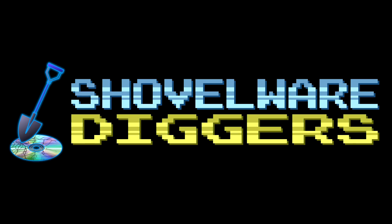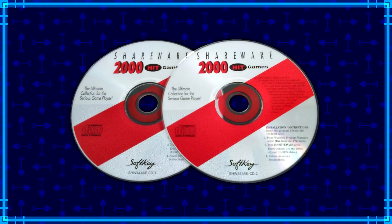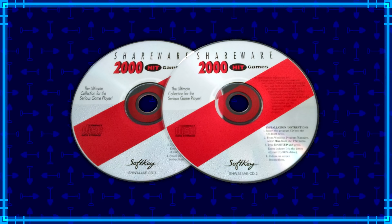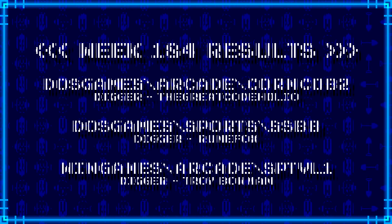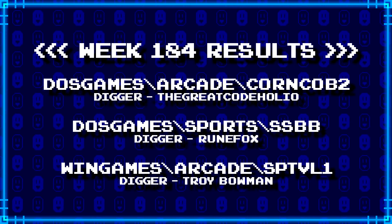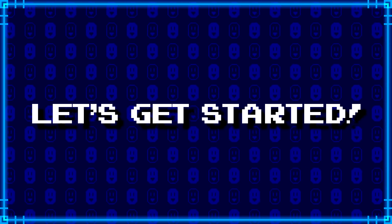Welcome to Shovelware Diggers. Our dig team is currently excavating the Softkey Shareware 2000 Hit Games 2-CD Collection. You can find a link in the video description containing the entire directory structure of this archive. Here's what our diggers have for week 184. For more information on how to join the dig team, simply follow the Patreon link in the video description. Now, without further ado, let's get started.